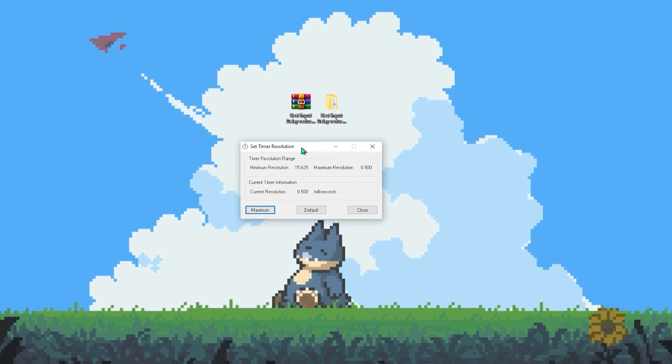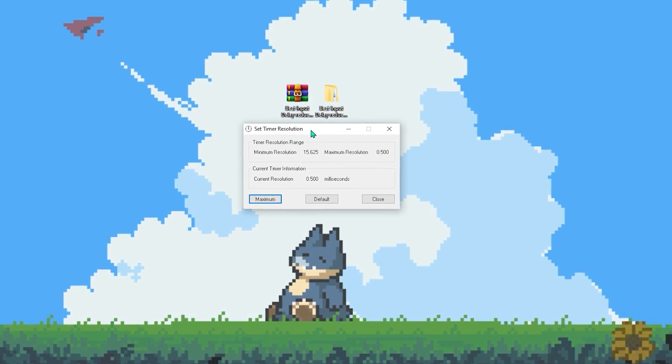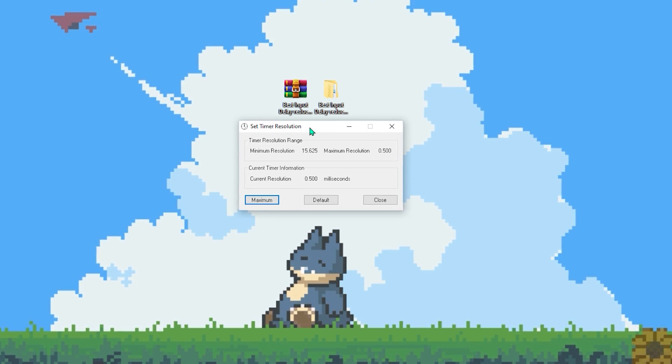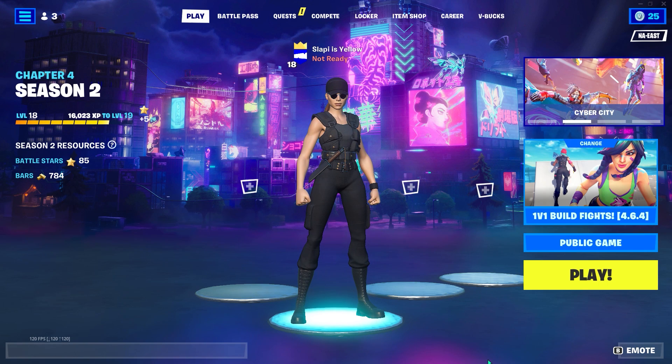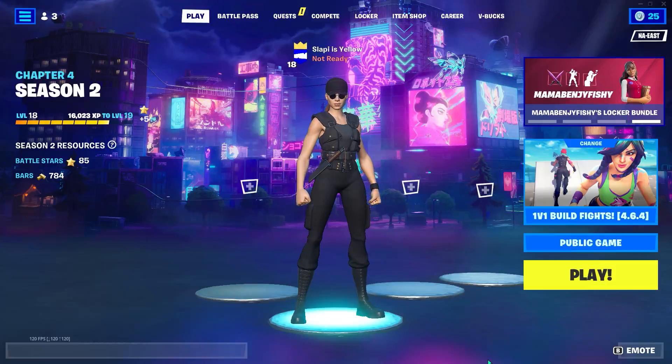Once you finish all of this, I recommend restarting your PC. Remember that once you open Fortnite, run Timer Resolution and click Maximum. So now that we've finished the pack and optimization, I'm gonna restart my PC and go straight to Fortnite. Remember to restart your PC before opening Fortnite so you can have the lowest input delay possible. Now I'm going to play a couple of matches on Creative and let's see how it goes.